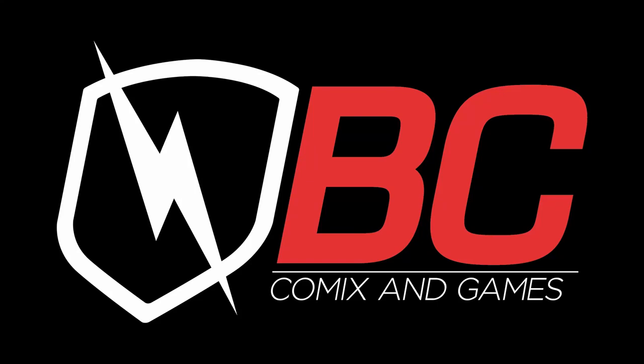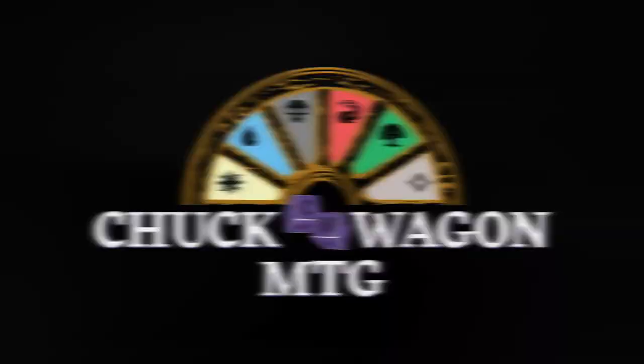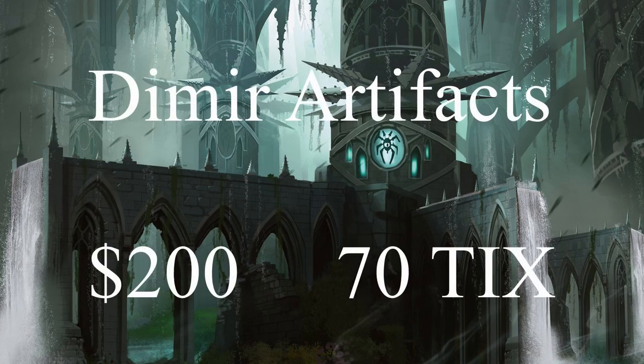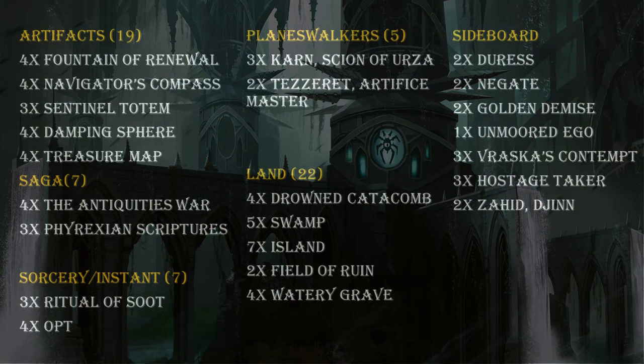Chuckwagon MTG is sponsored by BC Comics and Games. Welcome everyone, and thank you for joining us for another great deck tech here on Chuckwagon MTG. Today we bring you Dimir Artifacts, a standard blue-black deck that turns small artifacts into a big win. Priced at about $200 in paper and 70 ticks on MTGO, this deck is surprisingly powerful and remarkably fun.